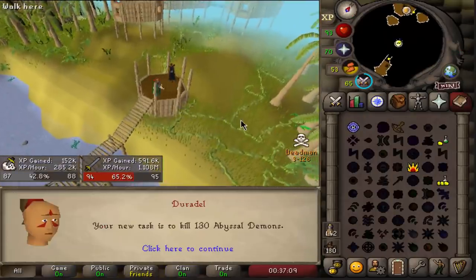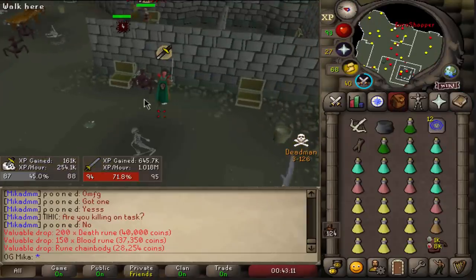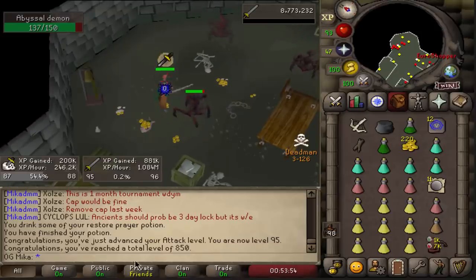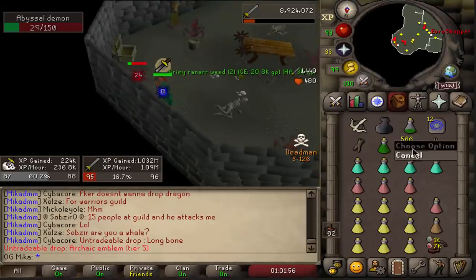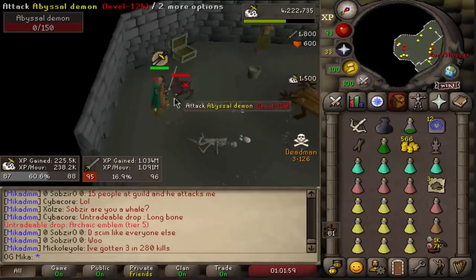Kraken, Abyssal Demons — perfect. That's a cool drop: Blood Rune, Death Rune, and Chain Body. We just got 95 attack and 850 total, and another Archaic Emblem. Very nice, we got it.